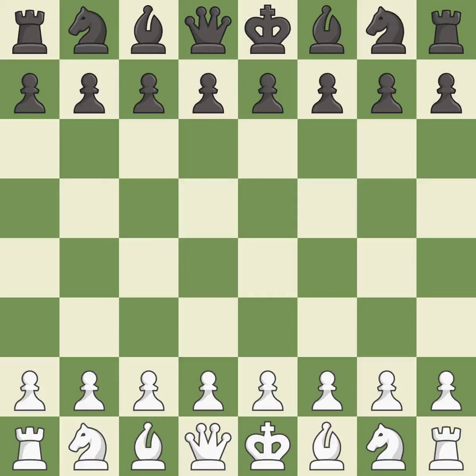Queen's Gambit Declined, Catalan opening. A sharp, back-and-forth game where both players had chances. That game was pretty competitive. Black had a good opening, but white was on another level. It was an incredible middle game by both players.